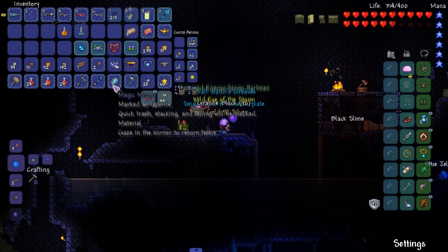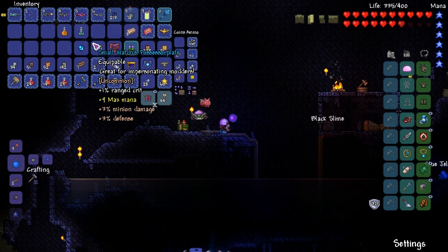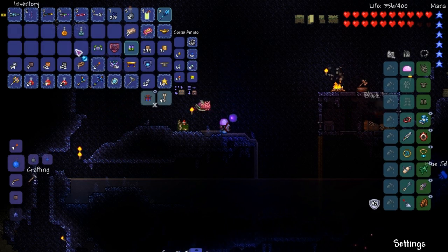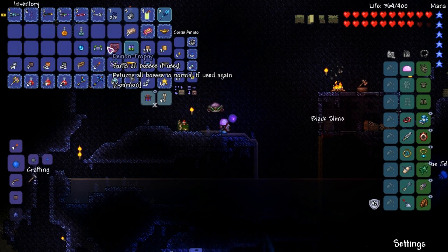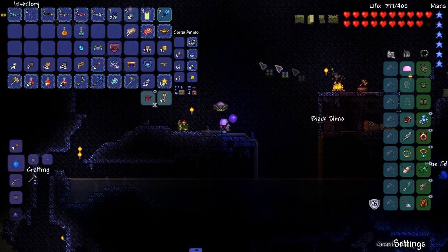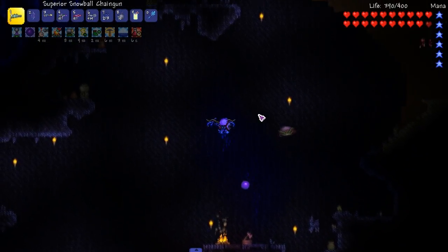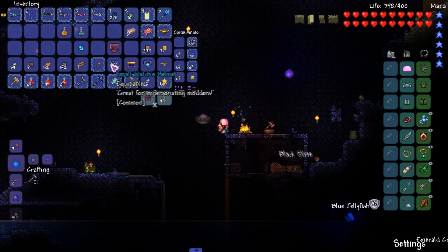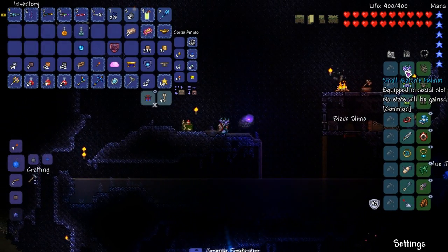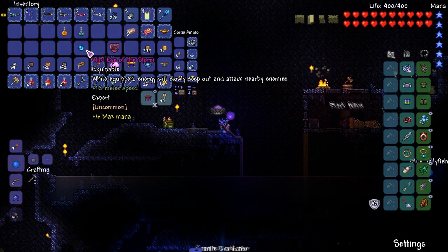Whoa — wait, what? So this is the equipable. I thought this was a whole armor set. Small watches. Possessor plate? Sounds really cool — I'm putting this on, it looks really cool too. Whoever dev'd this, we got a cool looking dev set. Oh, here's the helmet — dude, that's a sweet helmet. I like your set.